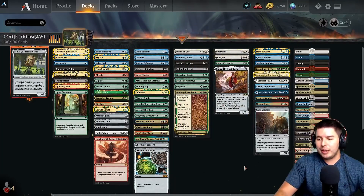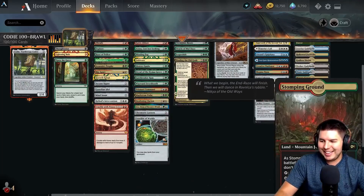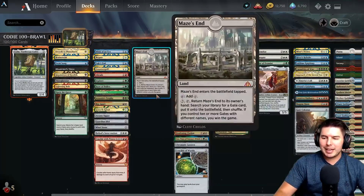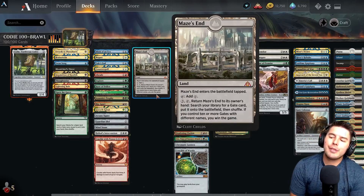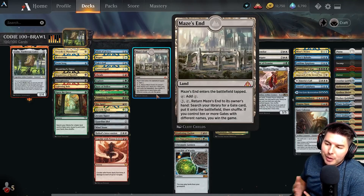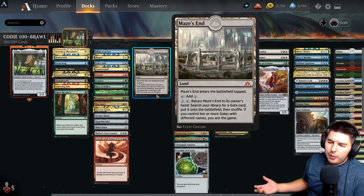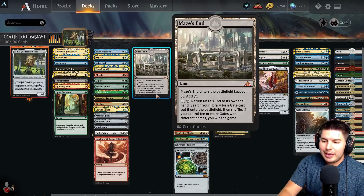We do have counterspells to make sure that can go through. We also have an alternate win con with Guild Gates — we are playing Maze's End in this deck. Maze's End enters tapped and adds a colorless mana. We can pay three to tap it, return it to its owner's hand, search your library for a Gate card to put onto the battlefield, then shuffle. If you then control 10 or more Gates with different names, you win the game.